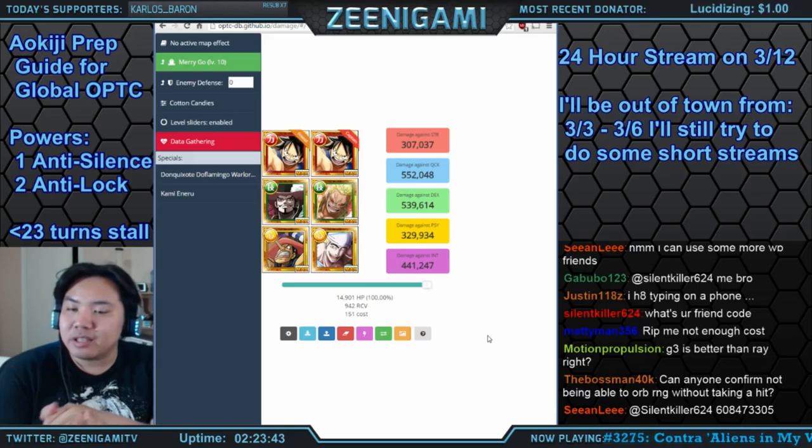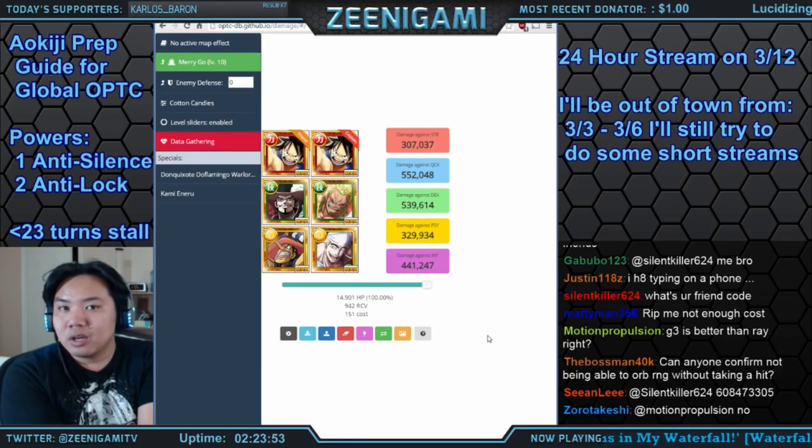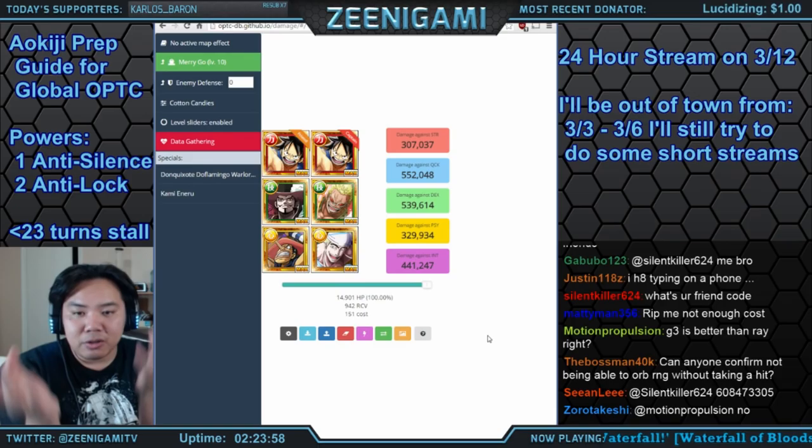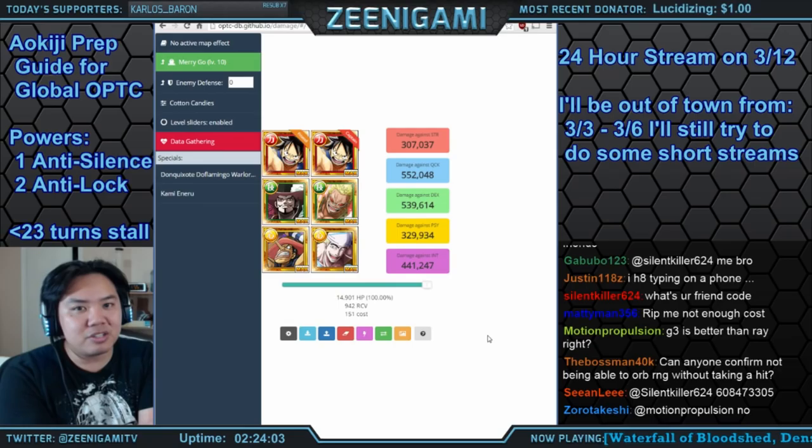Those are the teams I recommend: double Mihawk, double Rayleigh, Log Luffy, Gear 3, Whitebeard, double Shanks, double Garp, or the second Double Gear 3 variant with Golden Pound Usopp for longer stalling. I didn't go over Sengoku or double INT today — you can see those in my other Aokiji walkthrough videos where I actually fight Aokiji.